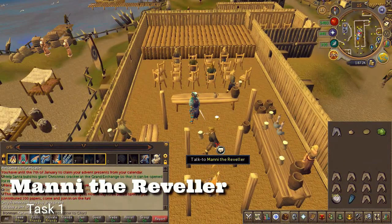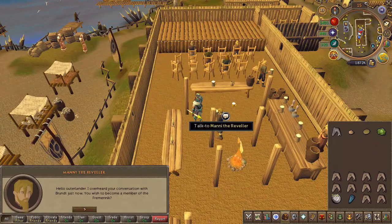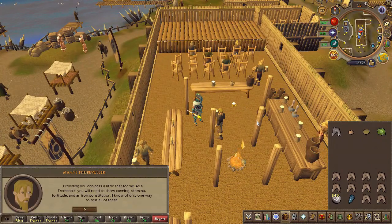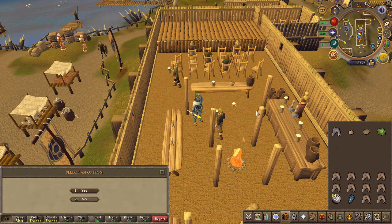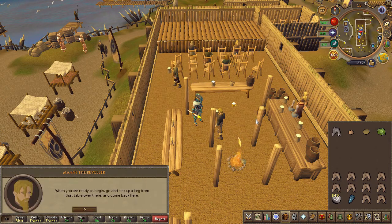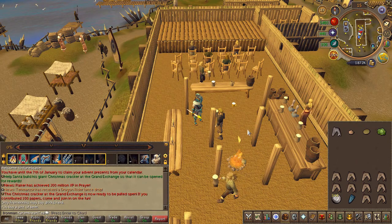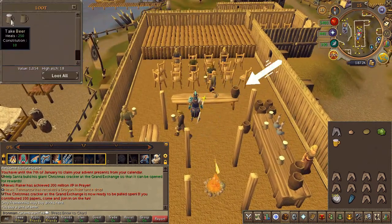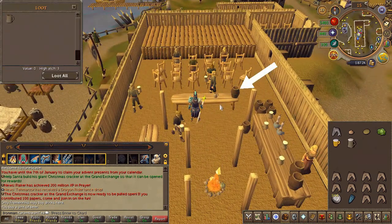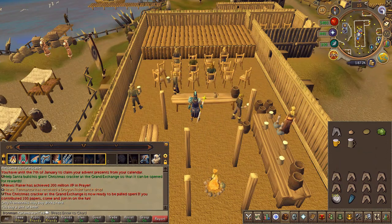For the first test, in the Long Haul, speak to an NPC called Manny the Raveler and choose the first chat option. On the table you're going to find three beers — go ahead and take the regular yellow one and the beer keg.